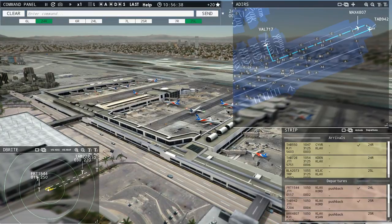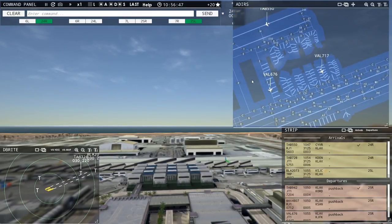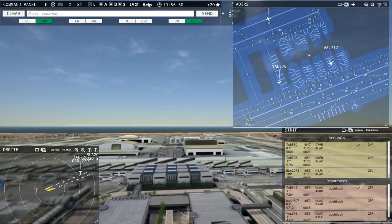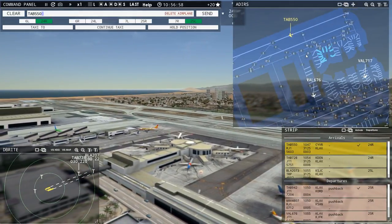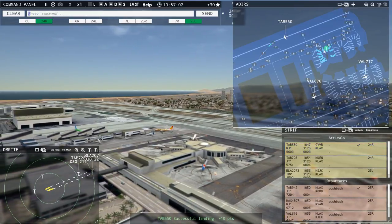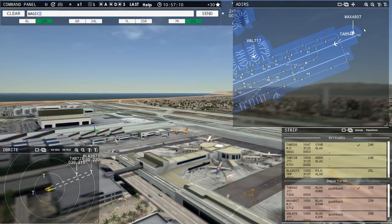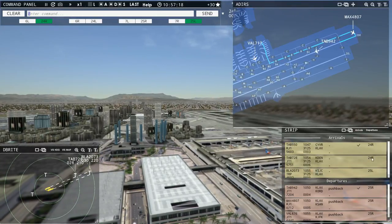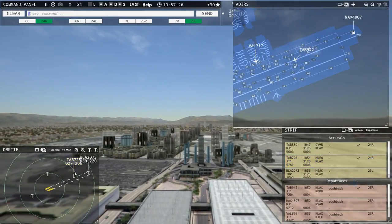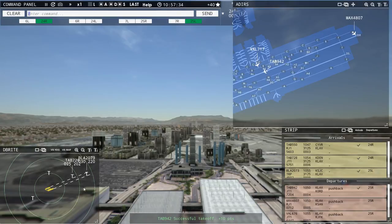I'll get rid of this departure now — Field Air 1544, contact departure. Roger, good day. When you ask them to contact departure that tends to be a bit slower so you need to keep the button pressed a little longer. We've got an arrival coming in, so we'll be mindful of that. Leslie 550, taxi to terminal via Zulu Echo. Magic 4807, runway 25 right, line up and wait. We've got two arrivals on different runways so we can clear them both to land — Leslie 728, runway 24 right, cleared to land. Lakes 2073, runway 25 left, cleared to land.